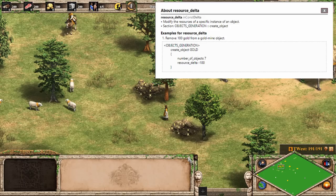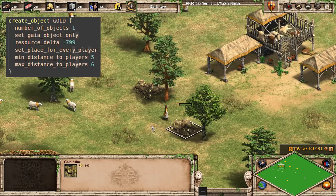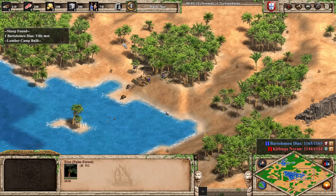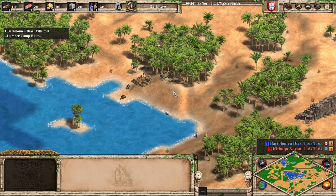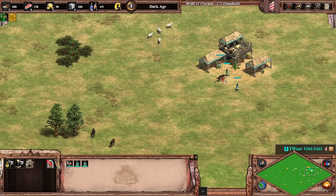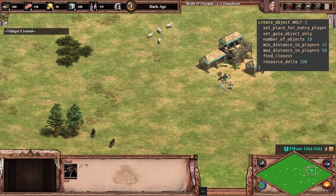This attribute lets map scripters change the resources present on any given object. With it, we can reduce the amount of gold on gold mines, increase the amount of wood on trees, and in general change any resource value that we want. The AI scripters often let their AIs fight it out on the Fencrazy map, a map that provides a unique challenge by randomly changing the values of many resources. And in addition to these standard resource objects, we can set a resource delta for wolves and other predator animals. By doing this, we give them food for villager villagers to gather, and they gather at their ridiculously high rate of one food per second.